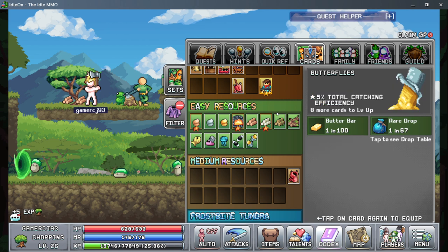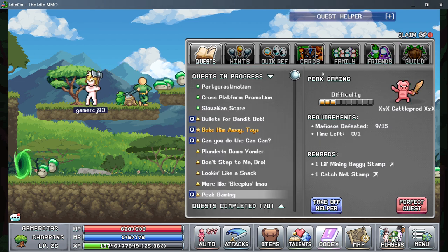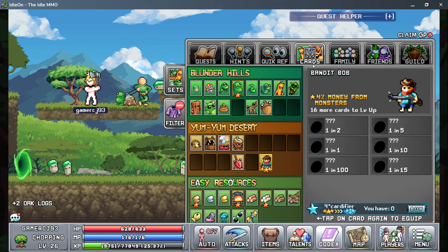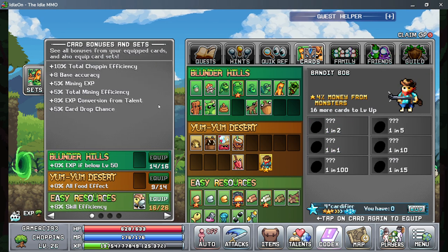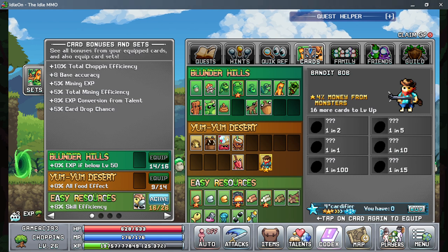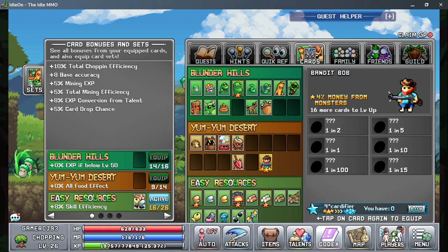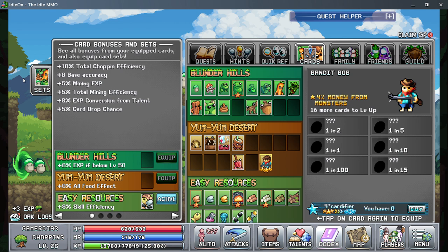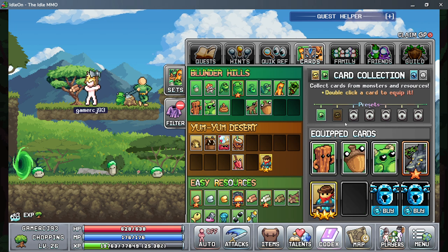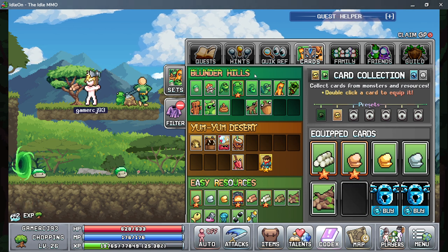Each enemy is going to drop a card, and you can equip a card to your loadout. For instance, for this I have that card. For these card bonuses you get different stuff. These are two different loadouts that I got.